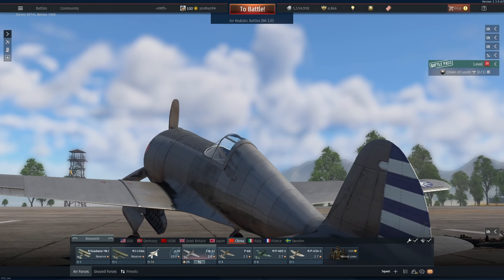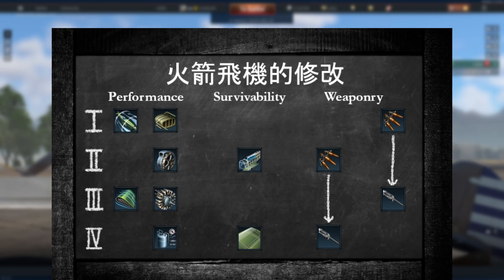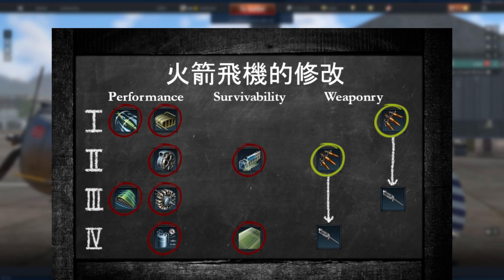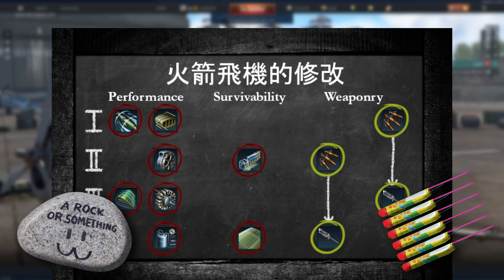Now it is time to go over modules and crew skills. Just like with any relatively high-performing meme machine, it's best to grab all the performance and survivability mods first while upgrading the belts as fast as possible. Besides the upgraded machine guns, the Demon has no time for playing with bombs or rockets.